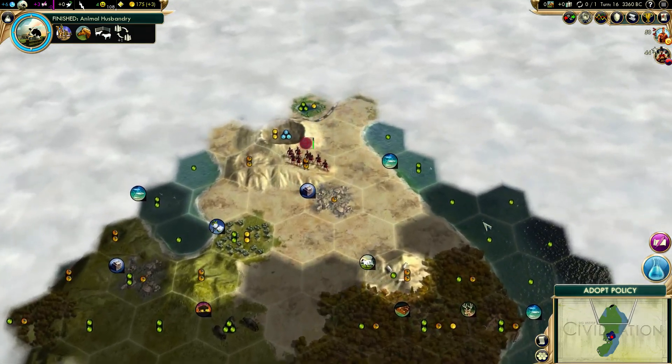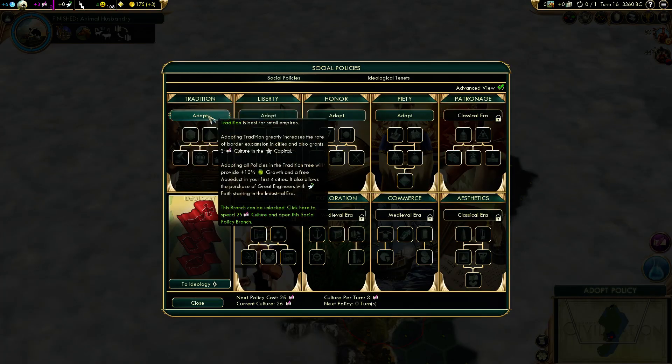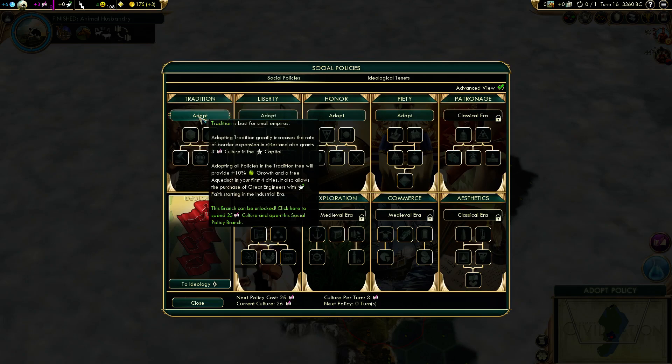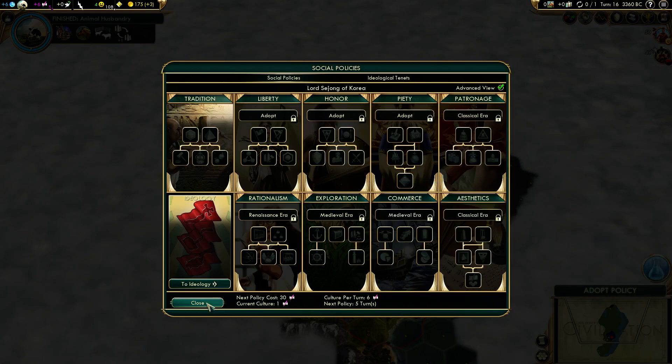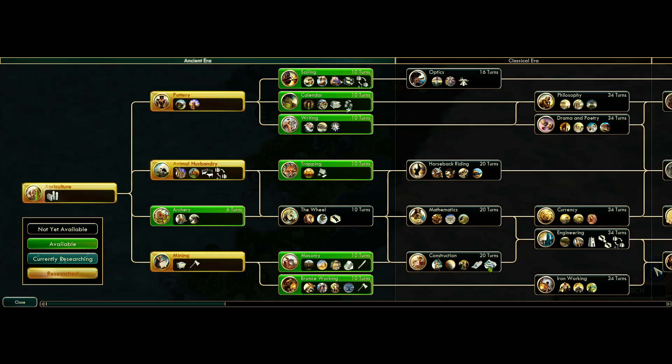There's a city-state! Policy time — I'm probably going to get Tradition. The last time I took Piety but that didn't work very well, so I'm going to go for Tradition and then probably Rationalism since I'm going for a science victory.